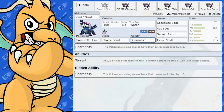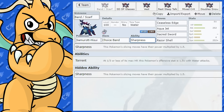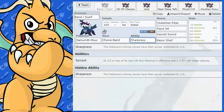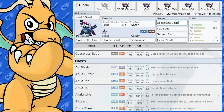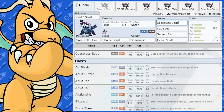For abilities we've got Torrent, and Sharpness. Sharpness is going to be the ability you'll be using virtually all the time — the Pokemon's slicing moves are going to have their power multiplied by 1.5 times. Now Samurott gets a cool move called Ceaseless Edge, which is going to be boosted by Sharpness too.